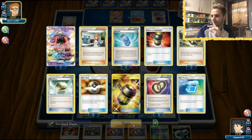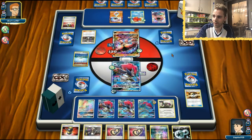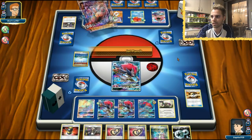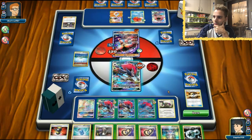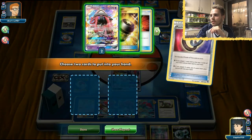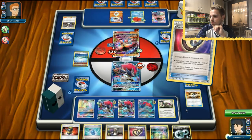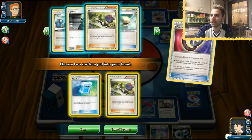Our bench looks very solid. We have Oranguru getting back Puzzles if we're falling behind, so at least we can do that. There is a Guzma coming, unfortunately. Is it going to have Strong Energy, Beast Energy, or just deal some damage? Okay, there's going to be a Jet Punch which we can take. In this situation I'm comfortable to just use Puzzles to put two cards from the discard back in hand — I want Max Potion. We can give up at least one prize card and then end the opponent if he gets prizes.